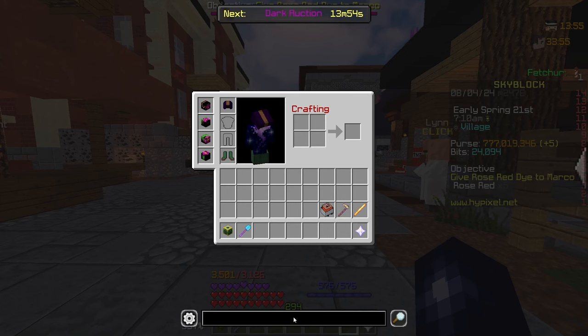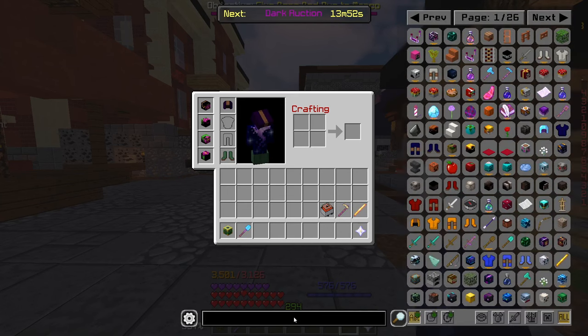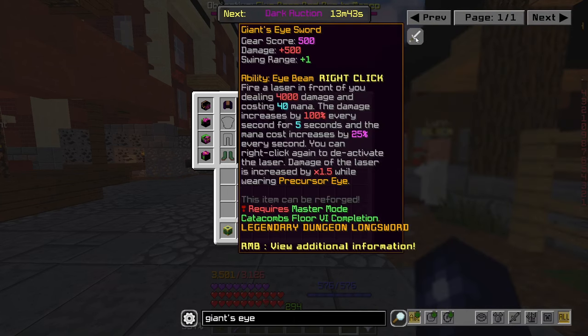Funnily enough, some of these items you can literally just search for and they come up. For example, the Giant's Eye Sword. The Giant's Eye Sword is basically a hybrid between the Giant Sword and the Precursor Eye. It was on the Alpha server for a brief period of time a couple of months ago, and it looks like it was meant to simply be a better Giant Sword, requiring a Master Mode Floor 6 completion.